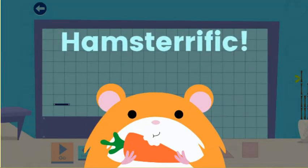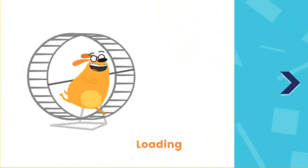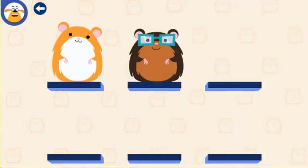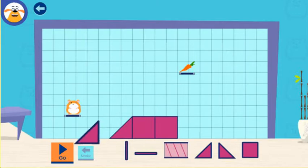Hamsterific planning! Choose a challenge. You can earn rewards. Use two shapes to make one big ramp!